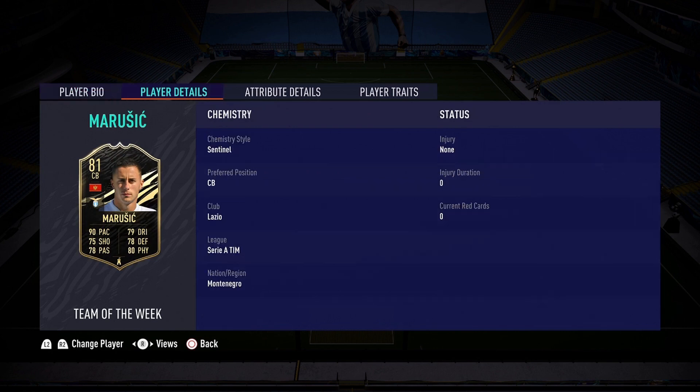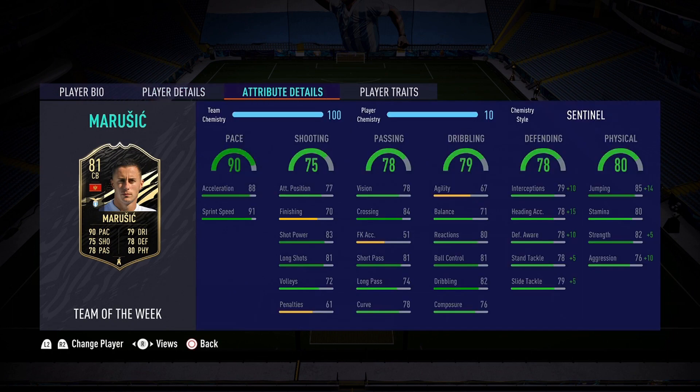I did buy him for 65,000 coins — I'm probably going to lose some coins, but I don't really care because we are reviewing the 90-pace defender today. He has 88 acceleration and 91 sprint speed, really good there — no need to increase it. I want to increase the defending and physical as much as possible, and that's why I went ahead and put a Sentinel chemistry style. You could also put an Anchor, or a Shadow if you want to push pace up even further.